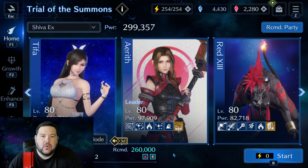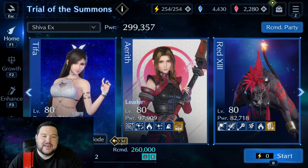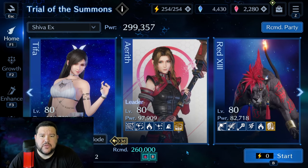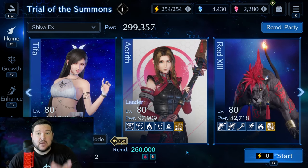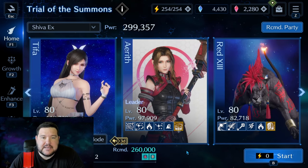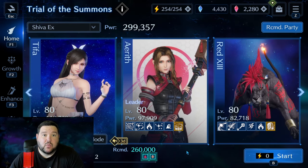I've seen at least three or four different team setups — people using Barret as their main damage dealer, people bringing Kate and Red, all kinds of different stuff. There are several different viable options to do this, and you're probably going to have to adjust. With that in mind, I'm going to take quite a bit of time explaining the fight before I get into it, explaining my particular team setup, why I chose what I chose, and why I executed the strategy the way that I did.